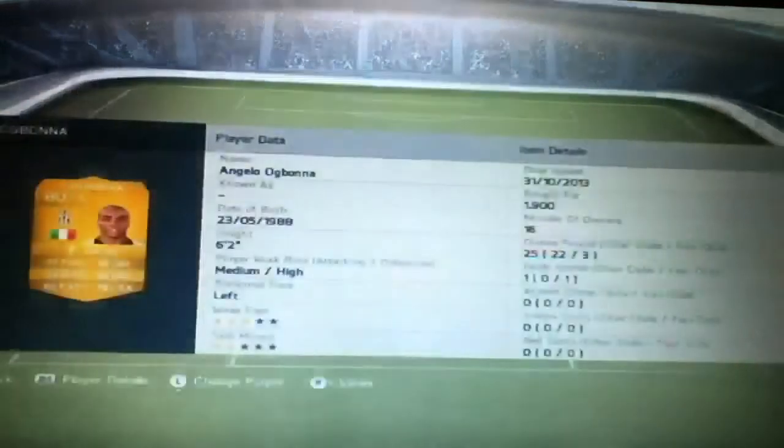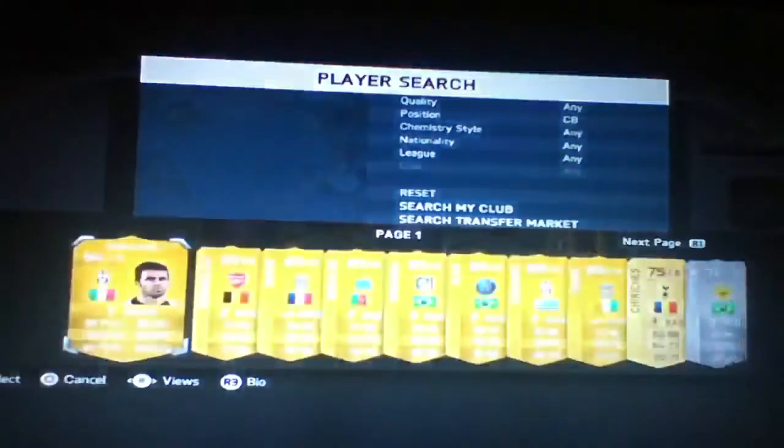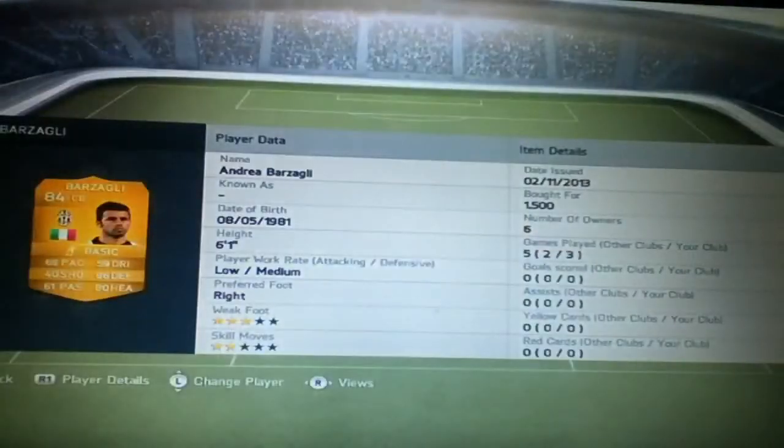Moving on to the defence. First of all, we have the beast from FIFA 13, Ogbonna. As you can see, he's got 77 pace, 79 heading and 82 defending, and I got him for 1,900 coins. He's a very solid centre-back, especially to have on that side. And then in the middle we have Bagzagli — the Juventus 84-rated centre-back.